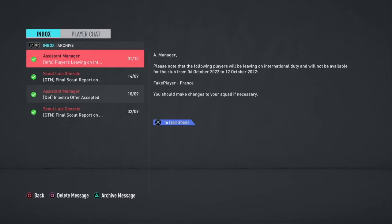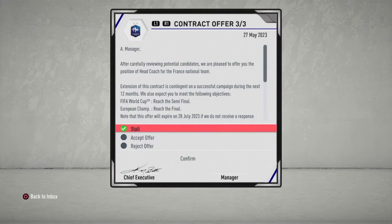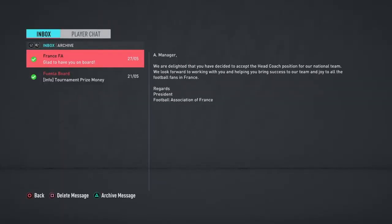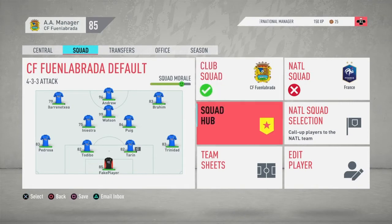Something very quick here: Fake Player has been called up for the French national team — this is absolutely insane! If I get the offer for the France manager job, I will definitely accept it. And yes, we've finally got the offer from France — let's quickly accept. We're now at the end of this season, and we've got Watson to 99 rated.